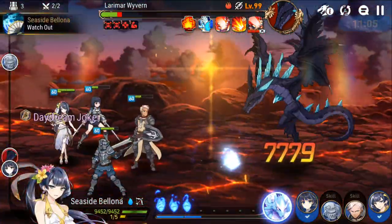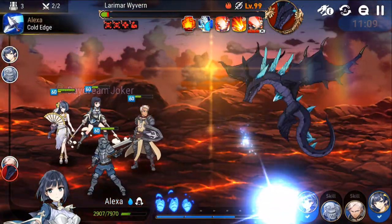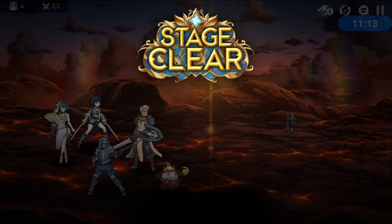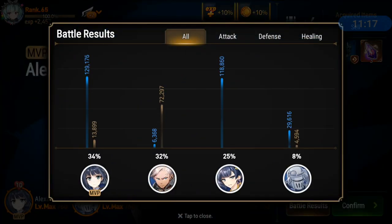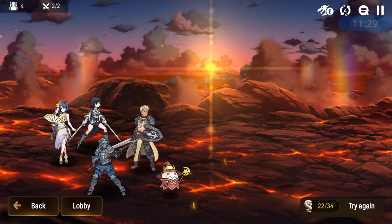The amount of debuffs this team produces is amazing — very reliable, as you're seeing in action. Poison damage is dealing a ton of damage. Once again, Seaside Bellona is very close to Alexa in damage output, which is definitely great.